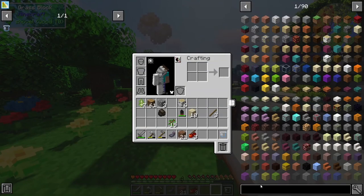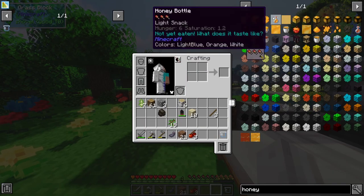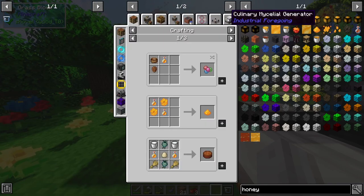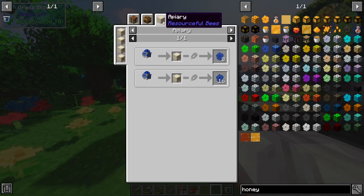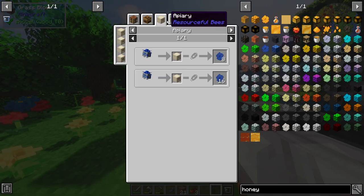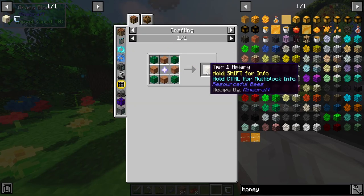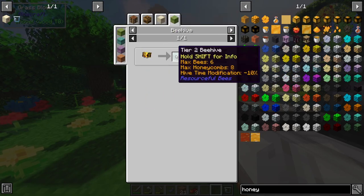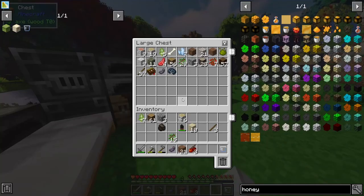We're meant to be able to get honey, which I assume we do with a jar. Looking at the recipe, it says apiary and beehive you get honeycombs from. We probably need an apiary — not happening, we don't have a nether star. Or we need a beehive, which can happen because it's just grass. But we need to make shears, which we don't have.